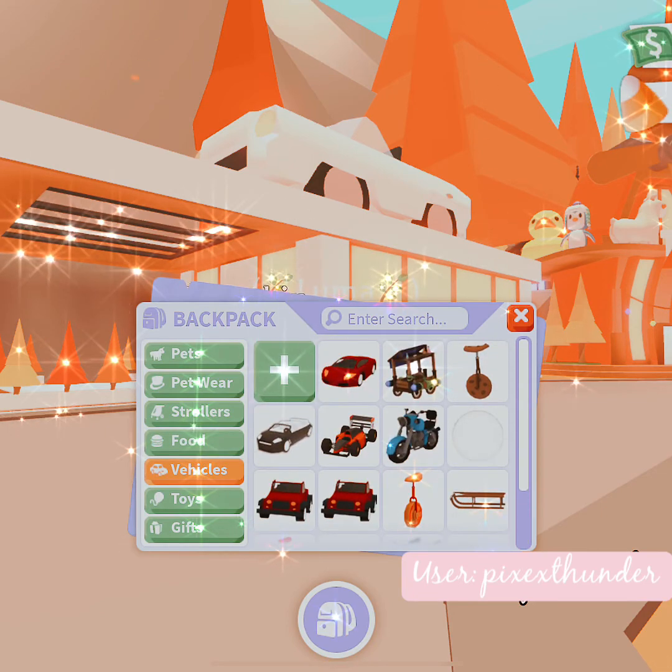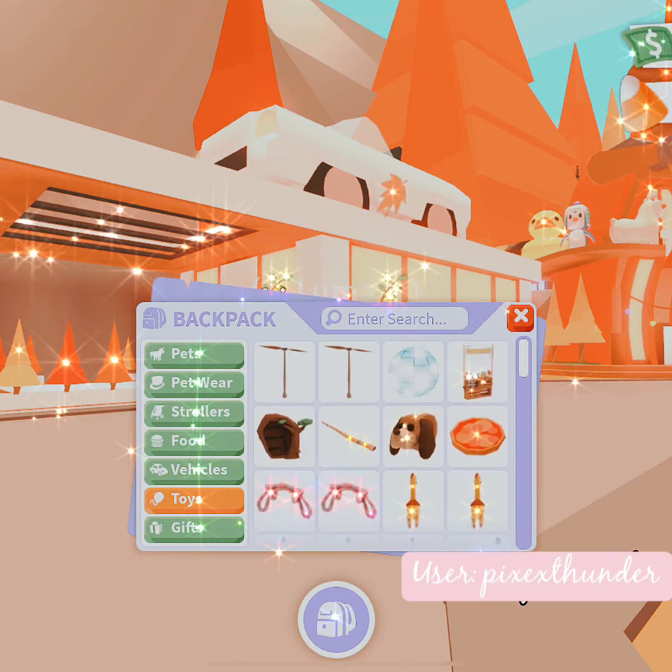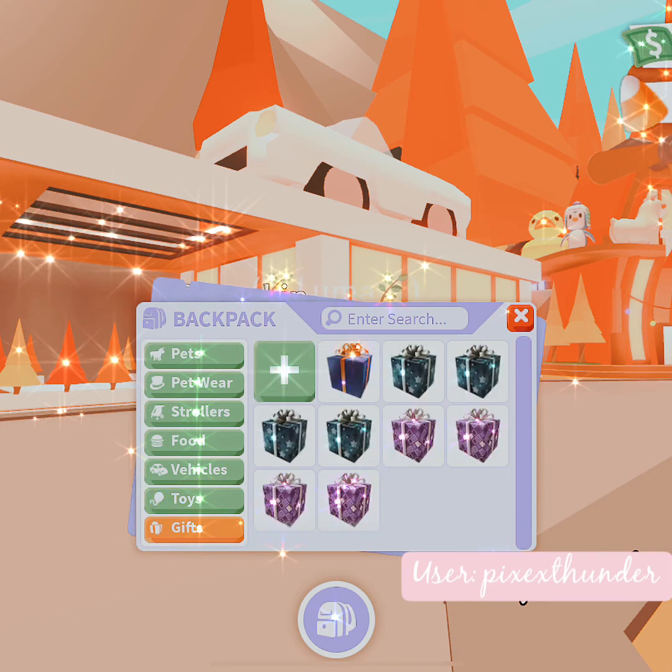For vehicles, I either bought them, got them from VIP, or got them from my stars. I have a bunch of random toys from gifts and from when people added them to trades. The last thing I have is all my gifts — I get these from the stars and I've never actually bought one myself.